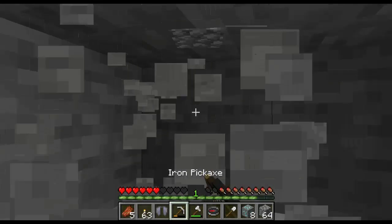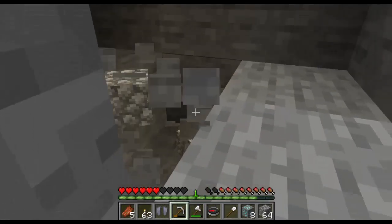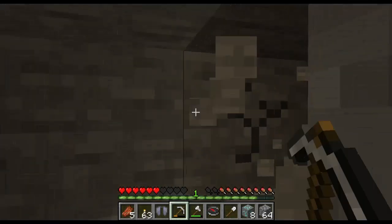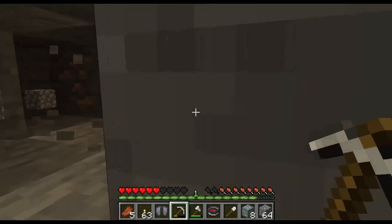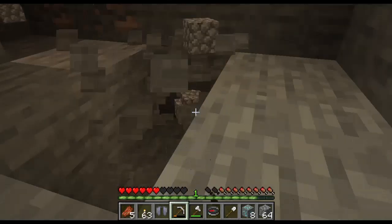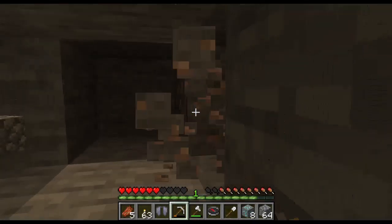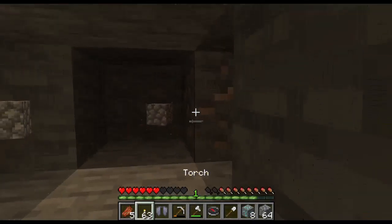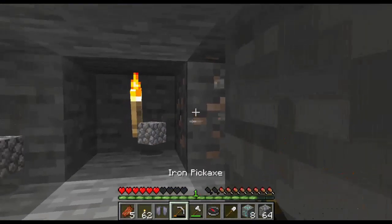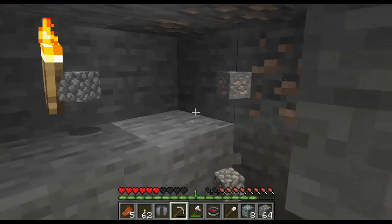Let's get our pickaxe. Our main objective in mining in Minecraft is to find resources, which you can use to make things. Like the iron ore can be used to make an axe, a big axe — an iron tool. That's one of the main things you want to make out of iron.